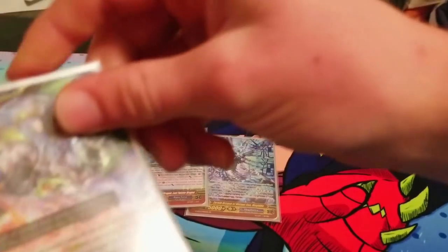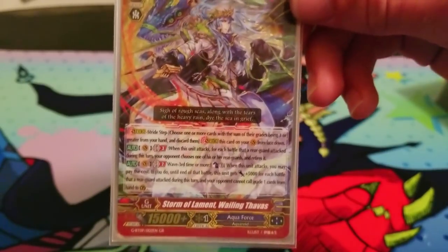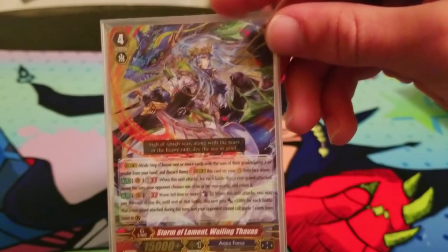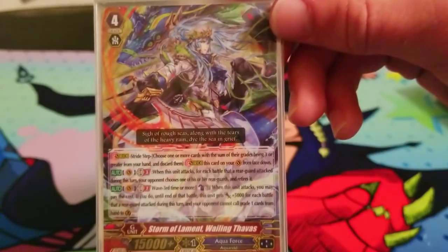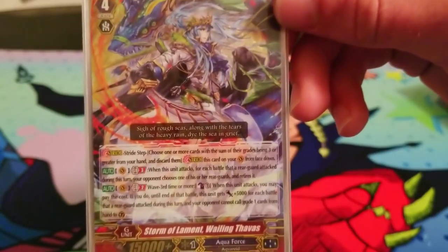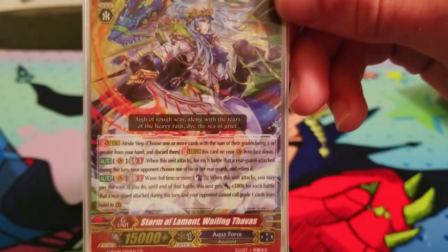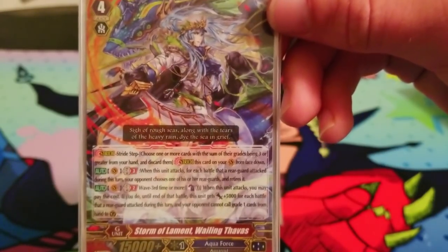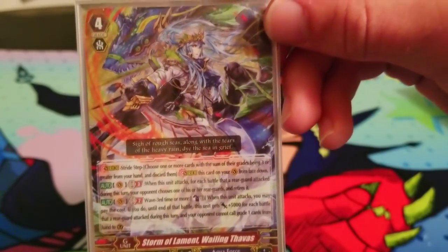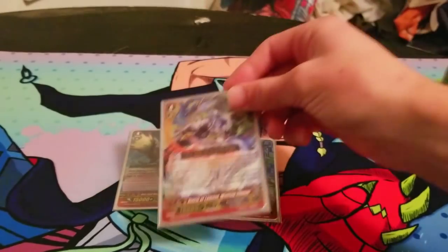Then there's Storm of Lament Wailing Thavas, which was in my previous Blue Wave deck. It's GB3: when it attacks, for each battle that a rearguard attacks that turn, your opponent chooses one of their rearguards and retires it — so potential board wipe, and it's pretty easy. Its other skill, which is better, is GB2, wave third time or more: you Counterblast one when it attacks, it gains 5k for each battle a rearguard attacked that turn, and your opponent cannot call grade one cards to guardian circle — so they basically can't PG.